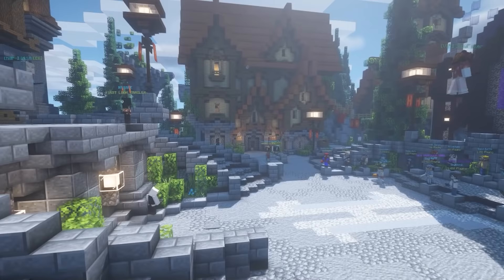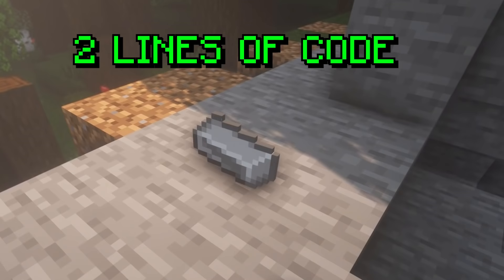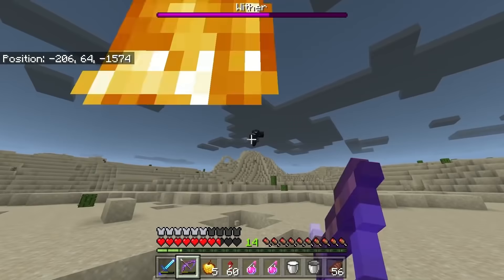It turns out Minecraft has a lot of things: items, blocks, food, tools, armor, props, fluids, entities, and each one is exponentially more complicated than the last. So here's the plan — I'm gonna start out by making a custom item and work my way up to a custom boss fight.